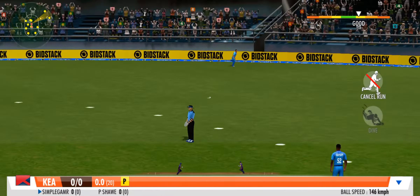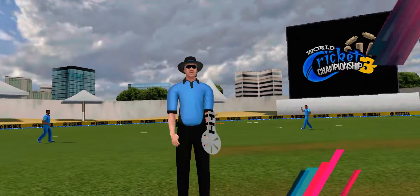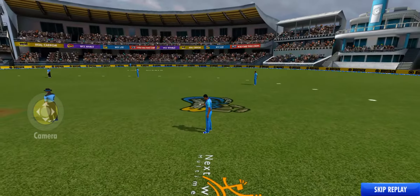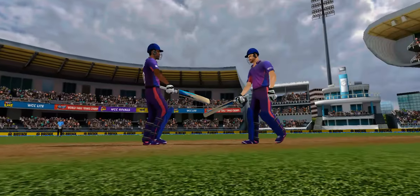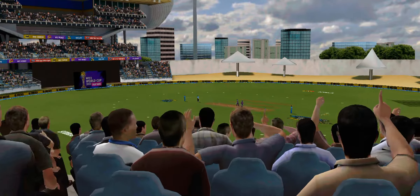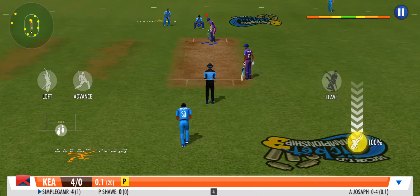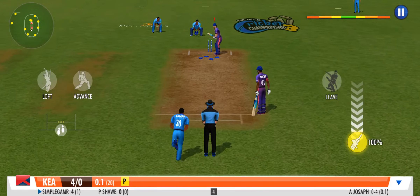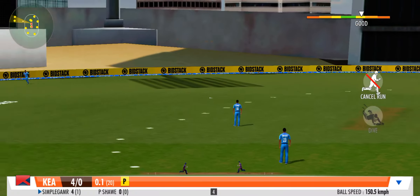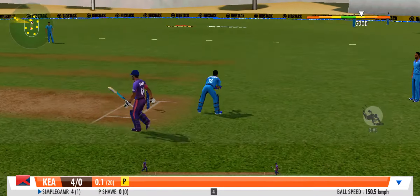A hop and a skip and a little twirl of the bat pushes away the leg. No better way to start an innings. That's a quick bit of leg work from these two.